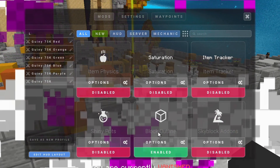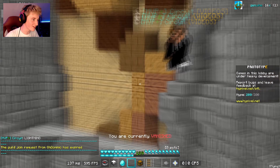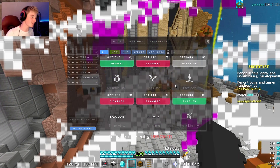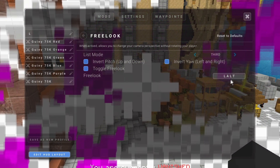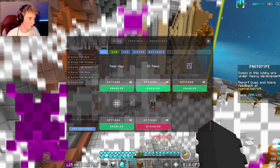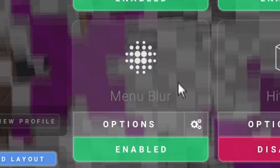We do have Block Outline, but for some reason Hypixel disables Block Outline in lobbies. Free Luck — because who doesn't use Free Luck? Free Luck is the best; it's set to the default LALT key. Team View — I don't know what this does. And the final two mods: Pack Display, because you might want to see what pack you're using, and Menu Blur.